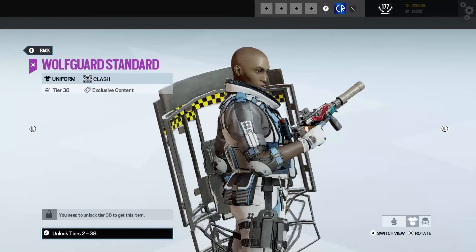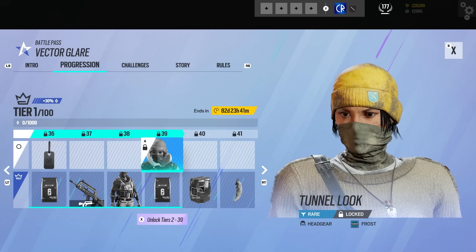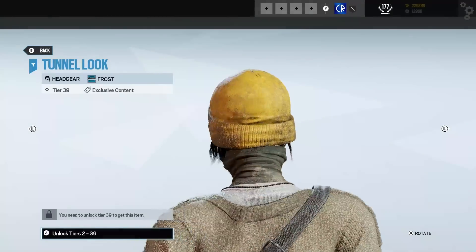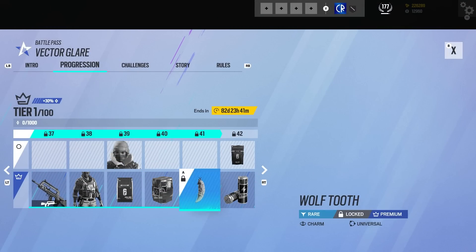We got a Clash uniform — that looks good enough, yeah very nice. We got a bravo pack. Then we have Frost, which I think like Amaru is probably not going to be a Wolfguard themed thing — it just looks like it's going to be a dirty bundle. We'll see. She's also got a Wolftooth charm — I'm assuming this goes with Frost as well. Looks nice though.